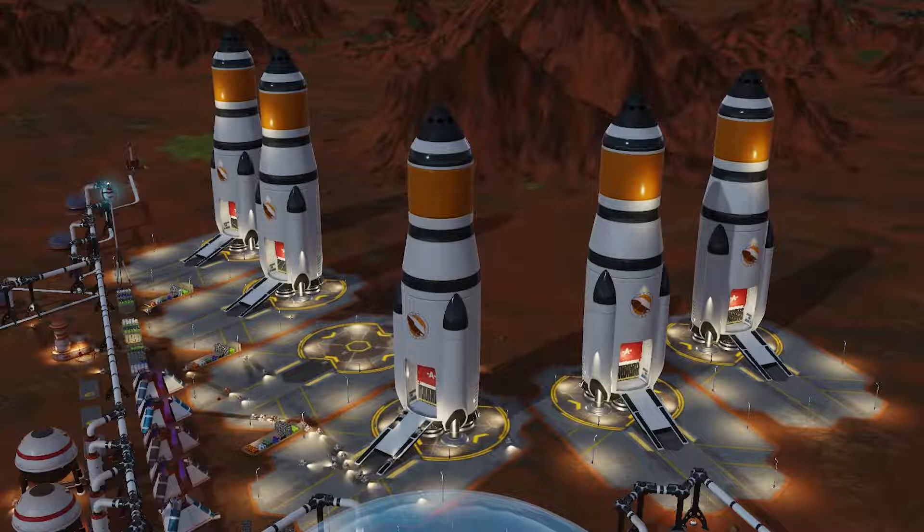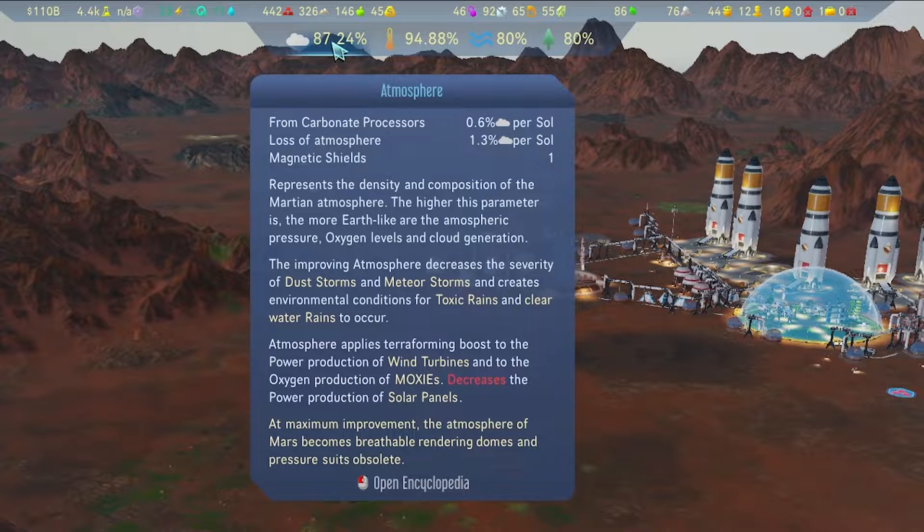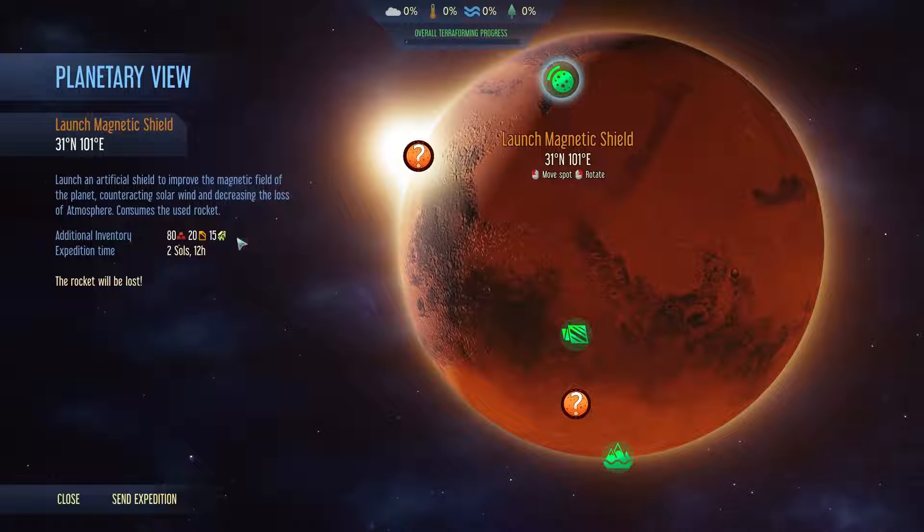These next three projects require you to sacrifice your rocket, so be careful — rockets don't come cheap. First is Launch Magnetic Shield. Once you add atmosphere to Mars, you're going to constantly be losing it as it floats into space. This will add an extra magnetic shield which will prevent some of that loss over time. Be aware of the hefty cost: 80 metal and 15 electronics.